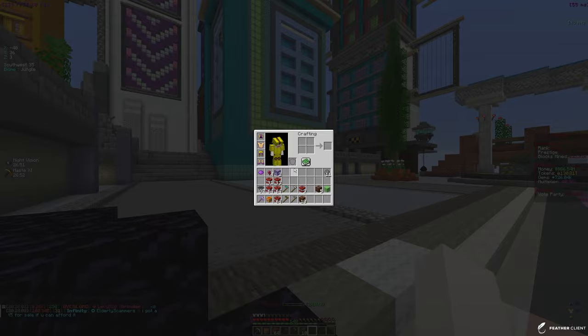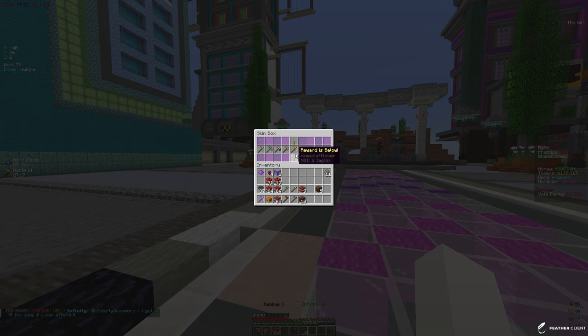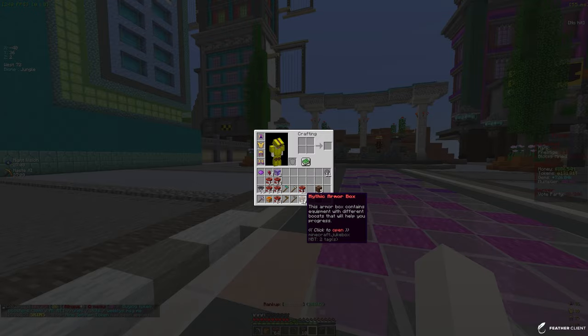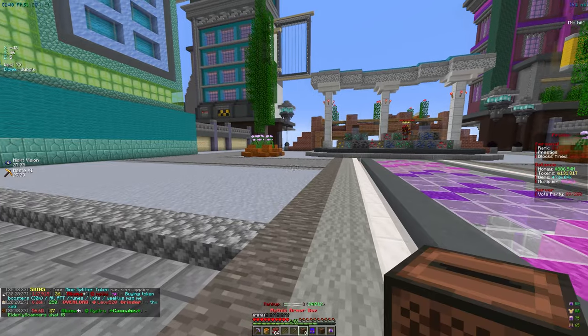We got another celestial cache so let's open that too. We also have a mythical skin box — let's hope for a good skin. We got the Mind Splitter, which is not bad. Let me apply that. And we also got 10 mythic armor boxes, which is honestly insane. I don't know what we got that from, but let's open all of those.